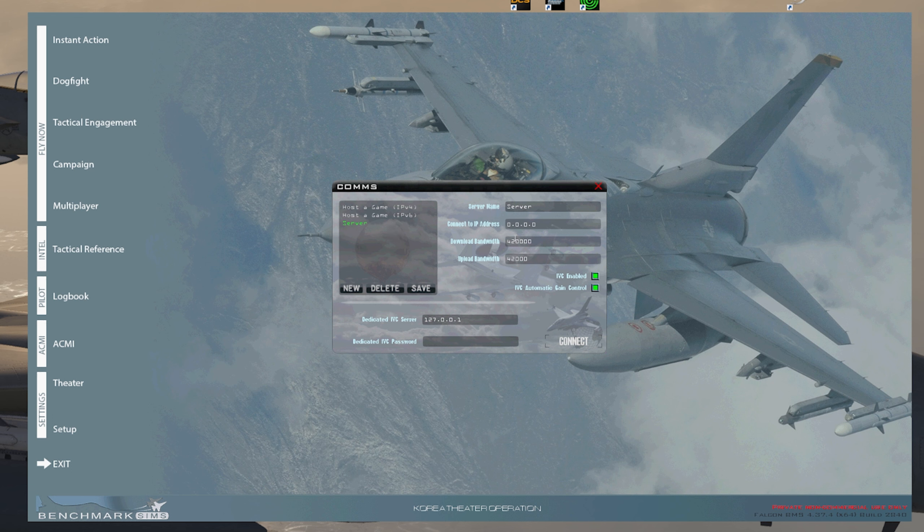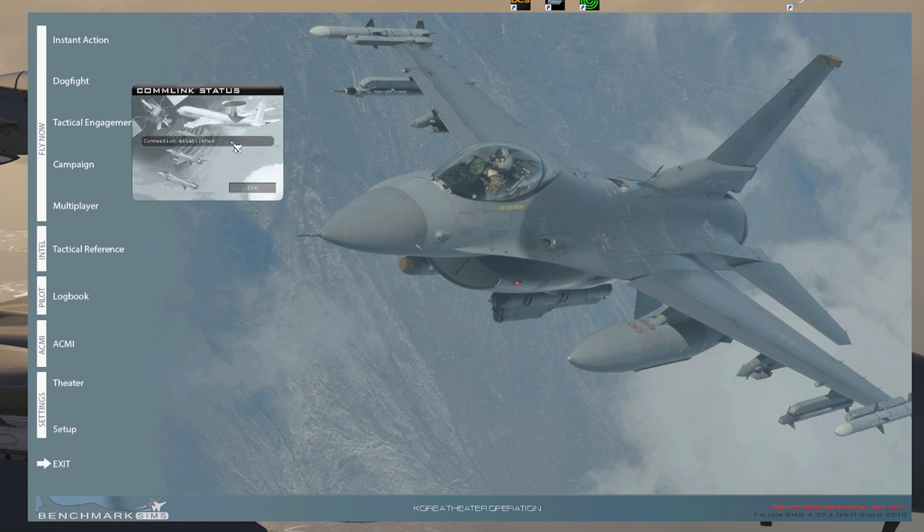It'll save as a new server entry. If you're using this as a self-host, you'll have it exactly as shown — your server name, connect IP, and all that. These two boxes are checked. If you're using it as a dedicated server, you can have everything the same but just uncheck these when you connect. All it does is minimize the number of people on your IVC server — there's no reason for the dedicated server computer itself to be on IVC. After that, press Connect. It'll say 'connection established,' but this only means it's established on your own computer. To confirm it actually worked, have someone else log in using the public IP address you gave them.